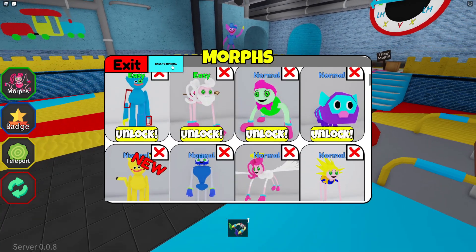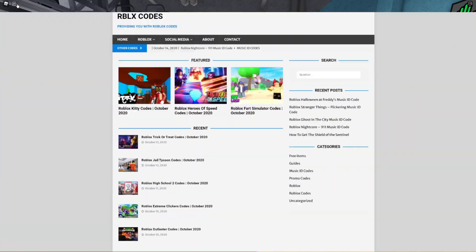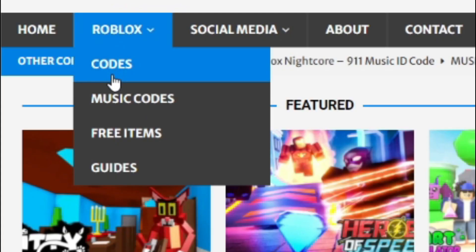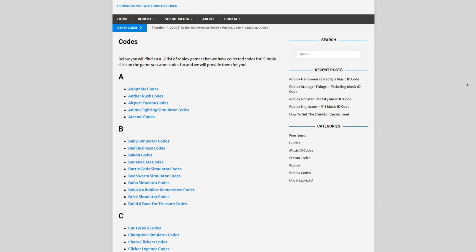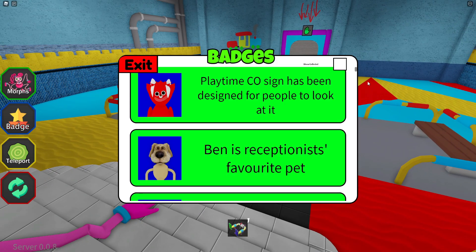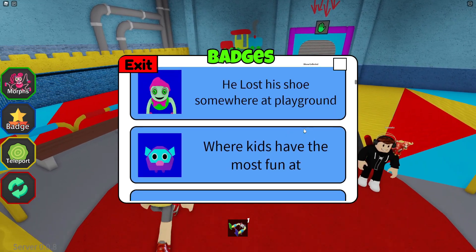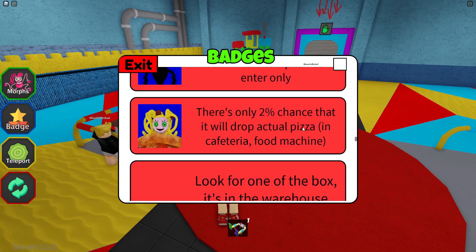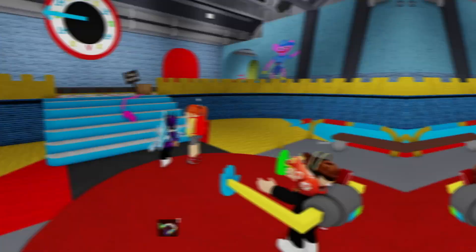Before I start, I need to tell you a little bit about rblxcodes.com, which is my own Roblox code website where you can find game codes, music codes, and guides. There is tons of stuff in there - we have codes for over 300 Roblox games, so if you need a code for a game it will be there. Anyway, let's go ahead and get into this video.